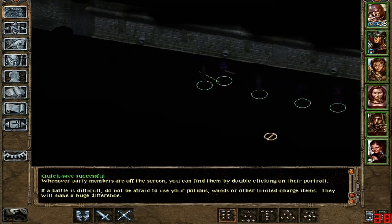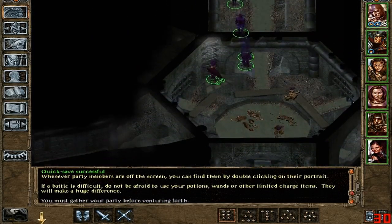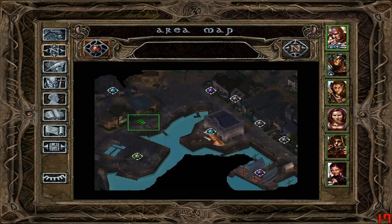I don't remember actually rescuing the Duke in the previous time I played this game, but it's possible I might have actually missed the quest, because I didn't really feel like assaulting the Flaming Fist building, or I just wasn't really compelled to for whatever reason. We'll see if we can actually complete these additional quests.